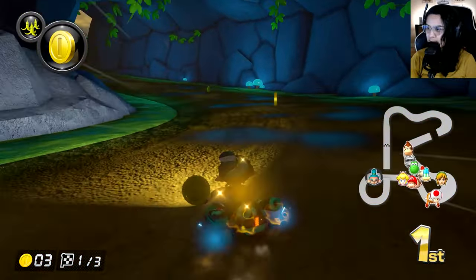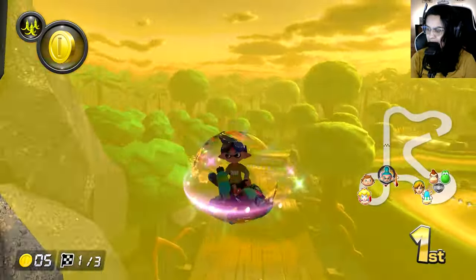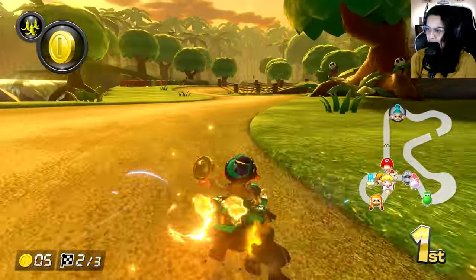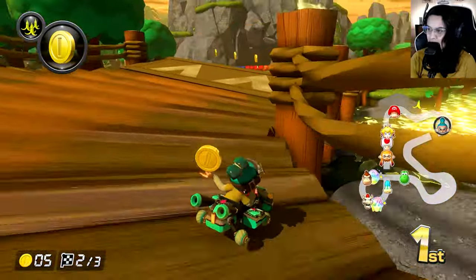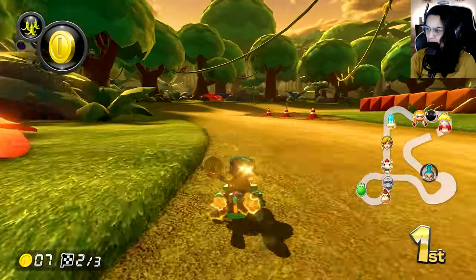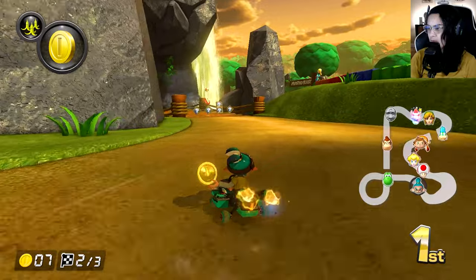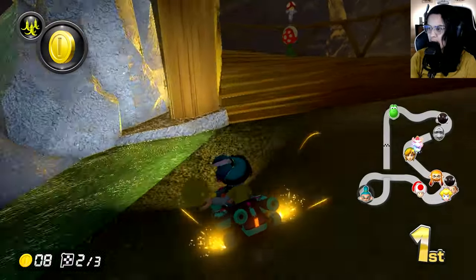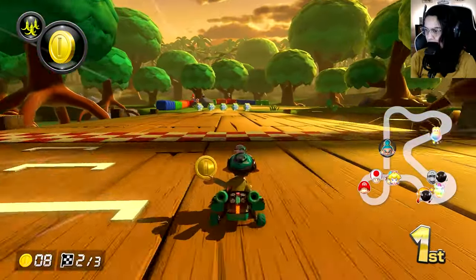Let's get some coins. This is great — I love Riverside Park. Worldwides make it so simple, and having triple bananas in the pocket is nice as well. I almost got the ground shroom but completely missed it, but that's okay.